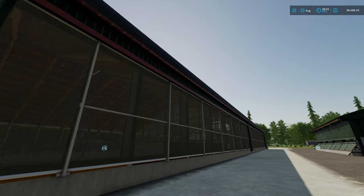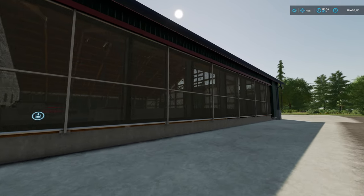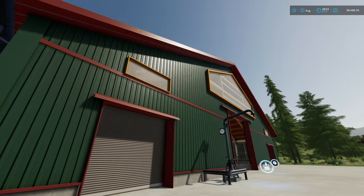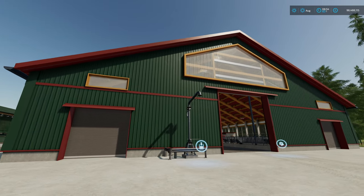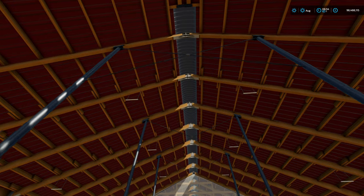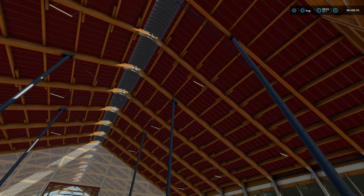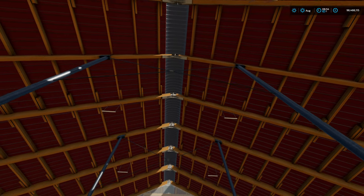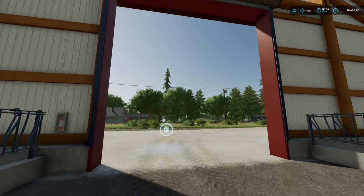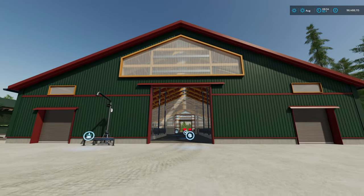It costs 250,000 to place, holds 500 cows, it milks, it manures, it slurries. I think it's gorgeous — it's very different and I don't think we've got anything quite like this one. If you go back in and look at that ceiling, his ceilings are always the most amazing thing — the detail and attention to detail is why I love his mods. Hopefully you've enjoyed that and you'll get to enjoy this one real soon.